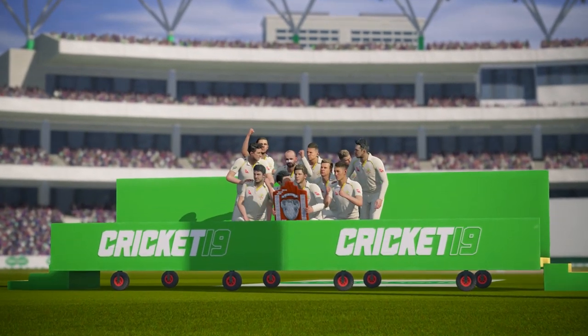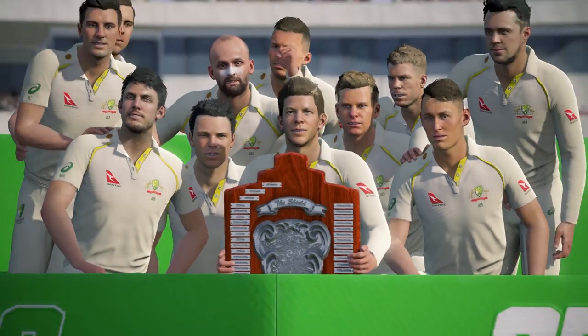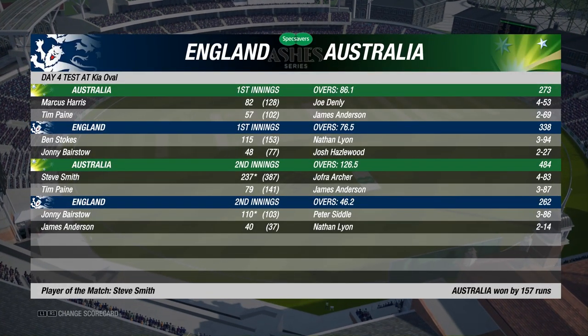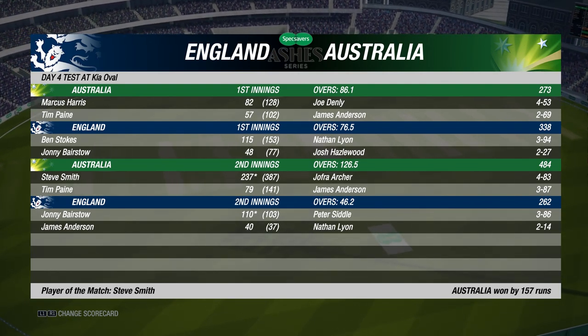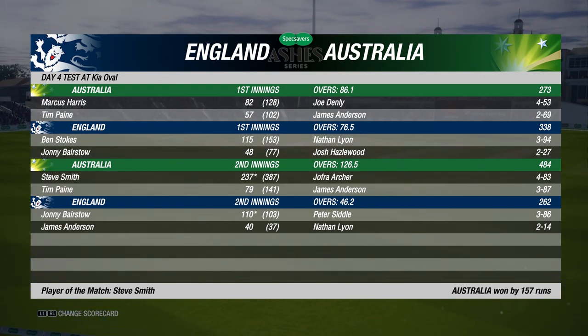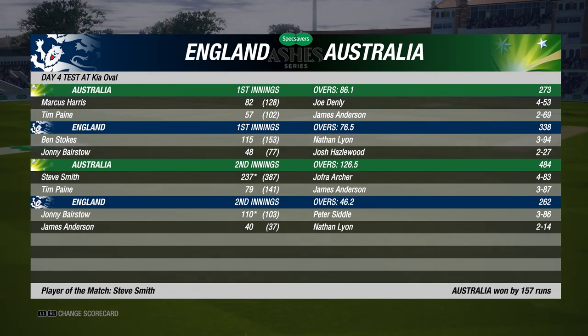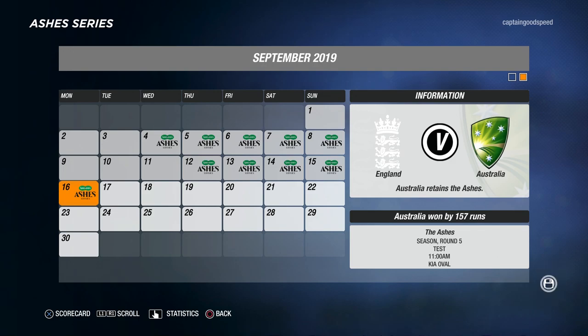Australia come away with the urn but England took the fight right down to the fifth test. Australia win by 157 runs in the end — just not good enough from us in that second innings, despite 110 not out from Johnny Bairstow. It was all about that 237 not out from Steve Smith who gets man of the match. We went 2-0 up in this series and lost 3-2 — absolutely gutting. But there you go, that is the end of the series.